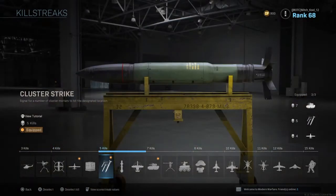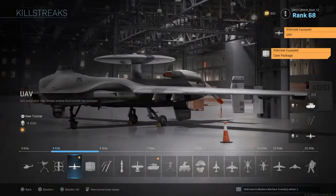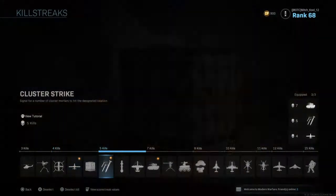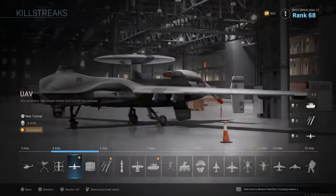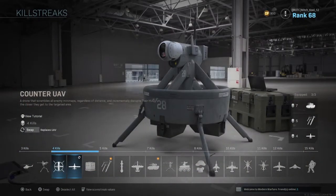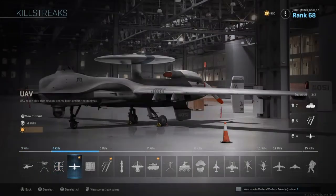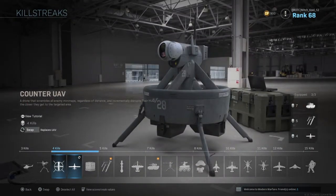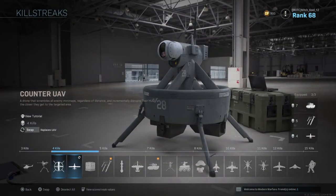For a second I thought I could put a care package outside and get a UAV off it, but turns out you can't. Usually you can earn the UAV after other scorestreaks, but it looks like they changed it — I just now realized that, and it's a weird-looking device too.